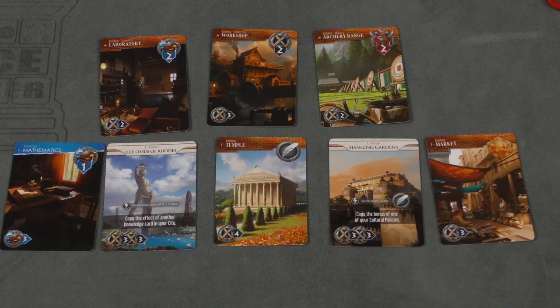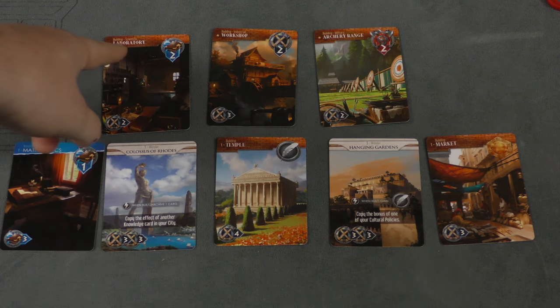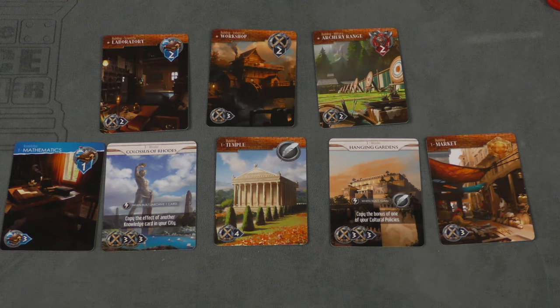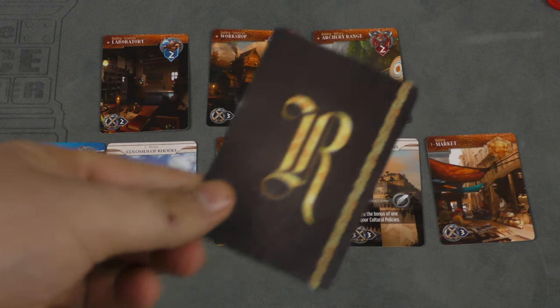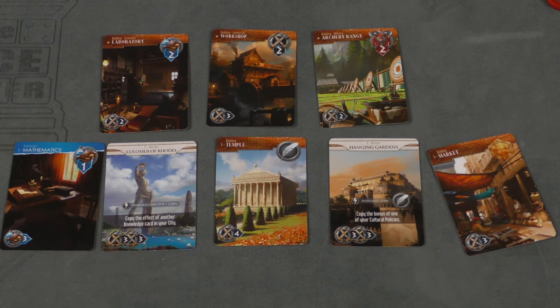Production can be used to build more buildings in your city — essentially get another card. There are always three basic buildings available: laboratories, workshops, and archery ranges, providing two science, two production, or two military. There's also a row of cards from the game's three eras. Each turn, if a card isn't bought, one goes away, constantly directing the flow of the game. When this deck runs out, the game is over.